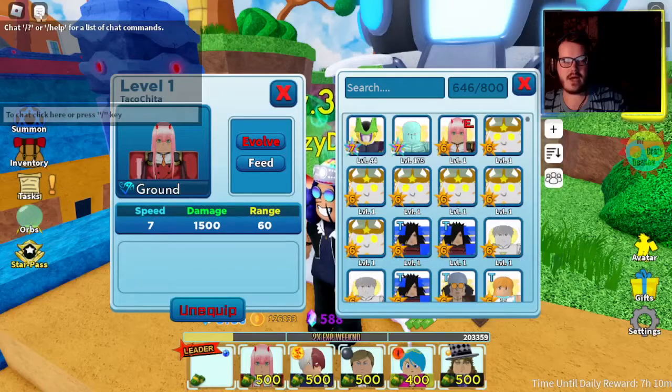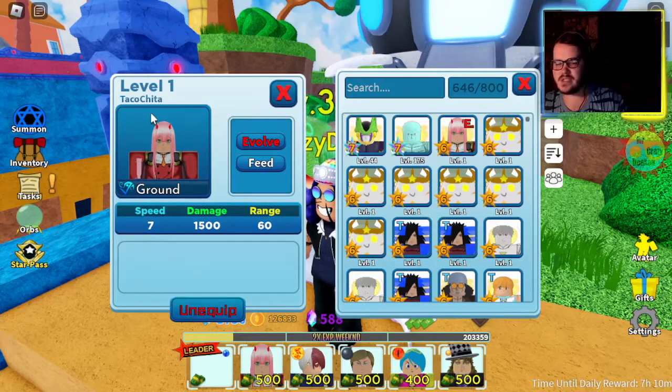If you're curious how to get Tako Shita or Zero Two, go check out Blindspot's video. He has the code in it. You don't have to be subscribed to enter the code — once you know the code, you can enter it.